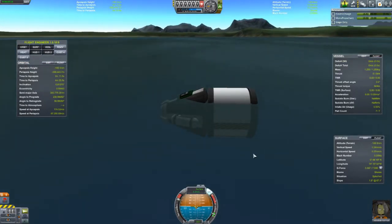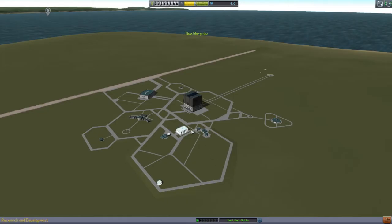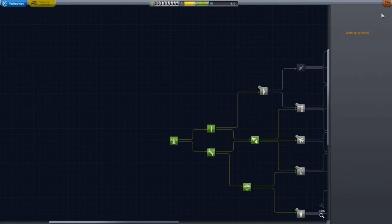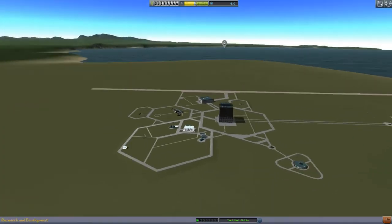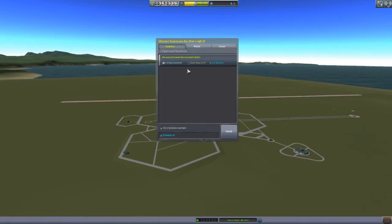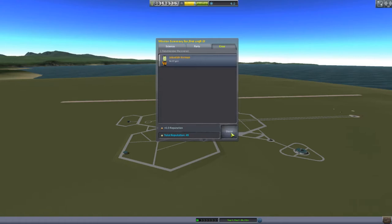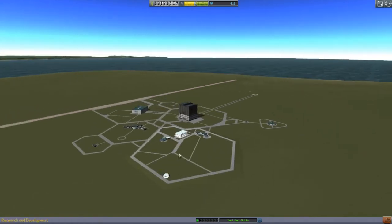I'm going to accept this flight rather than revert because we picked up a little science and Jebediah is okay. Let's see how much science — we need to recover our craft first. We only got 0.1 science, so we're only at 4.2 total. We don't have enough science to pick up anything new.